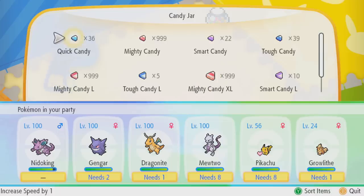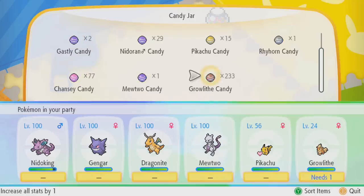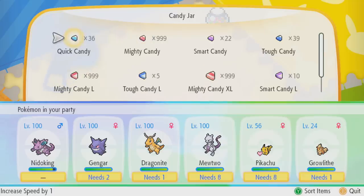Candy works a lot differently in Pokémon Let's Go Pikachu and Let's Go Eevee, and a lot more candy has been introduced. You don't just have candy for each specific Pokémon like Growlithe or Mewtwo — you also have candy tied to each individual stat, such as speed, attack, special attack, etc. Sounds simple on paper, right?